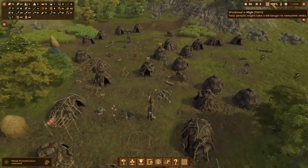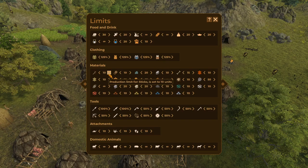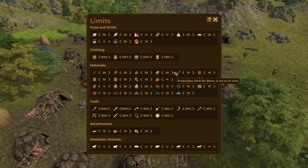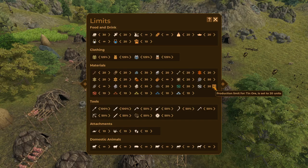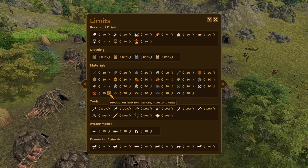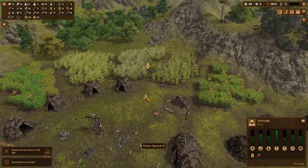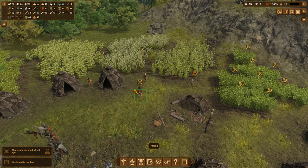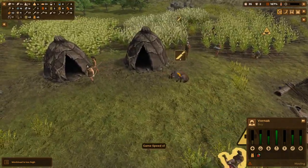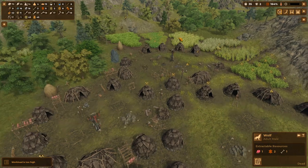We are storing a good amount of stuff. Let me check our storage limits — these are very low amounts, so let's just increase this. We're growing bigger, definitely entering a new age of everything, so let's just up every limit to about 20. Oh — what's going on? Wolf attack! Run! Oh no, a hyena as well! Oh boy, you gotta run. Nice — it's nice when meat just walks into your base.